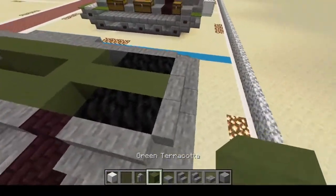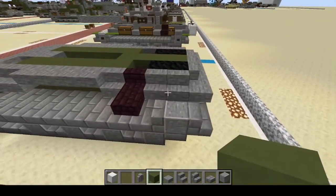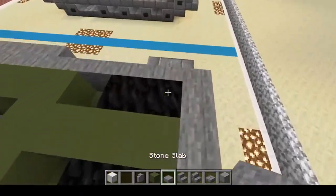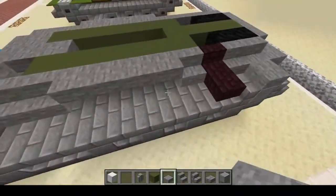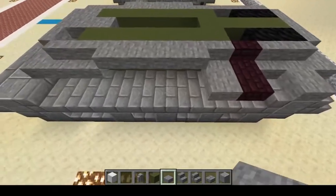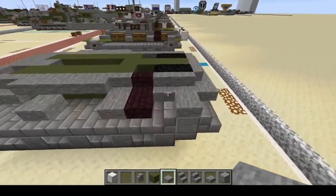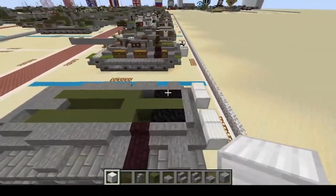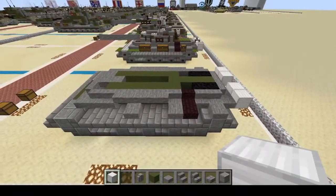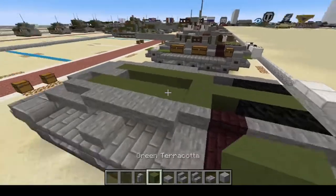Right here we're going to put a row of green. Next, stone slabs here, here, and two here, then one here, skip two, and put another one there and there. That should almost finish the hull. Let's put in the external fuel tanks.